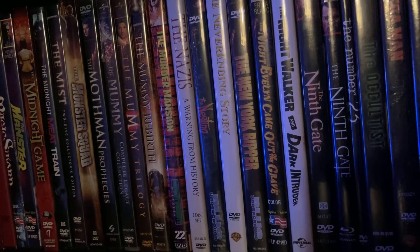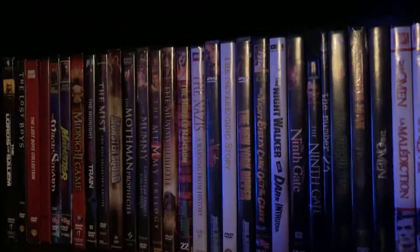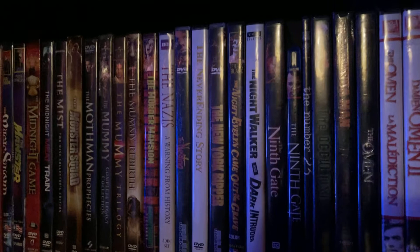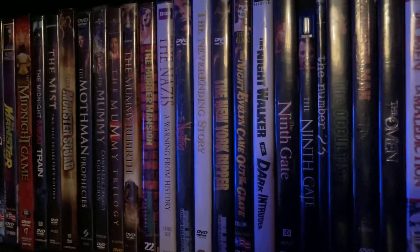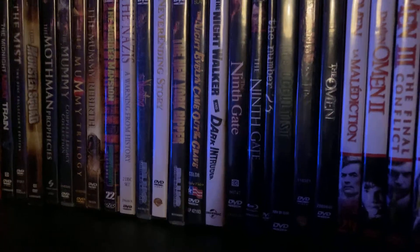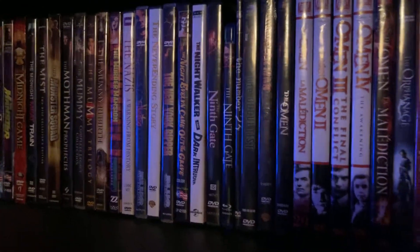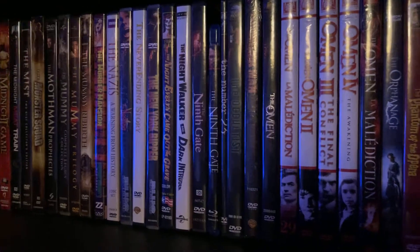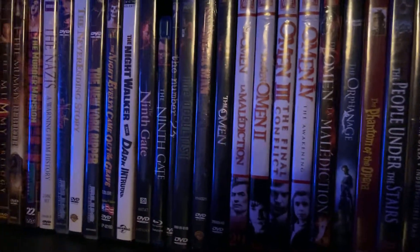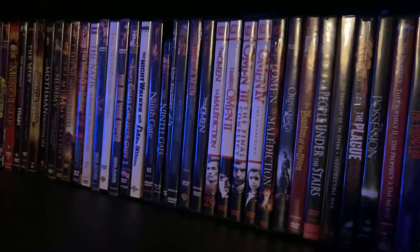The Murder Mansion. The Nazis — it's like a BBC documentary sort of thing. And then we've got The Nesting, one of my favorite weird ghost story haunted house movies. The Never Ending Story. The New York Ripper. The Night Evelyn Came Out of the Grave. That double pack there is The Night Walker and Dark Intruder. Ninth Gate on DVD and Blu-ray — it's a pretty killer film. The Number 23. The Occultist. The Omega Man. The Omen, which is a special edition, and then a different edition of The Omen, plus 2, 3, and 4 in that same edition, and then the remake — I think those all came in a box set together.